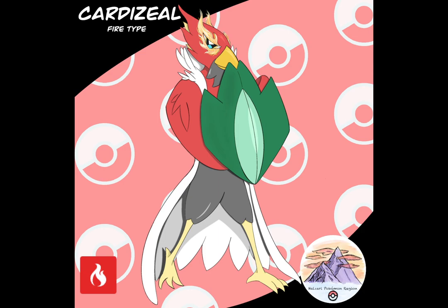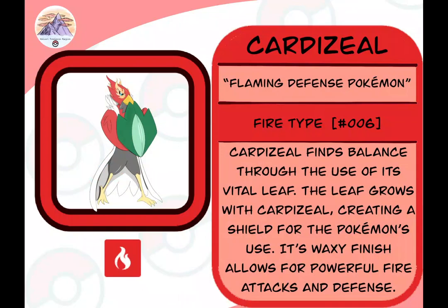Looking at Cardozeal's Pokédex entry, Cardozeal is the Flaming Defense Pokémon. It is number six in the Halzari Pokédex. Cardozeal finds balance through the use of its vital leaf — the leaf grows with Cardozeal, creating a shield for the Pokémon's use. Its waxy finish allows for powerful fire attacks and defense. Cardozeal uses that shield for very strong defensive stances, then quick opportunities for powerful attack. That's how Cardozeal really likes to move and attack.